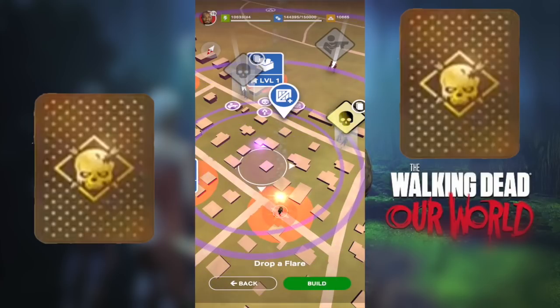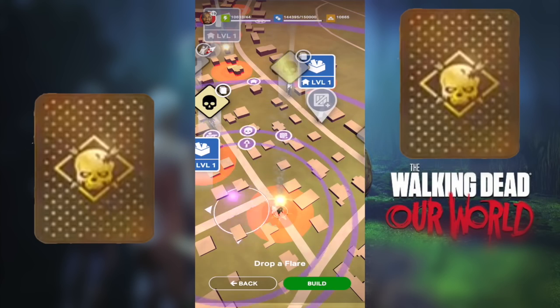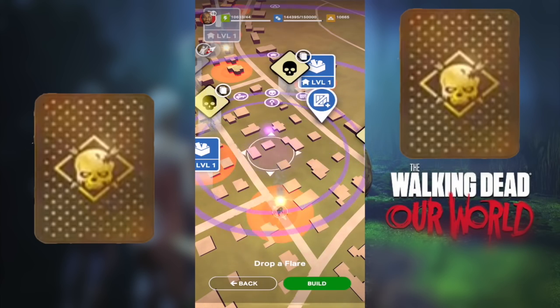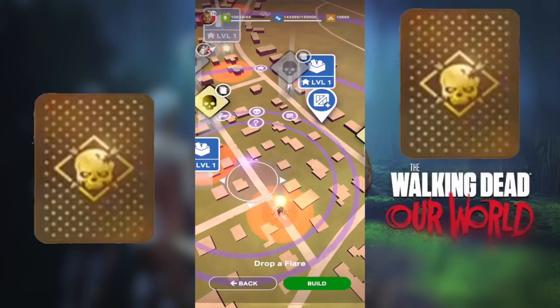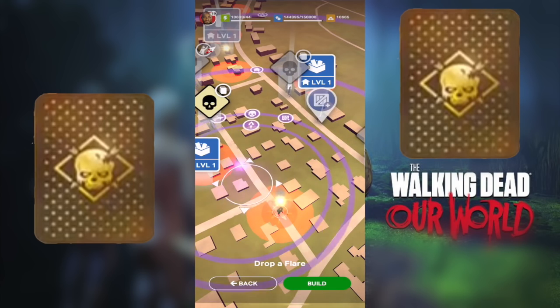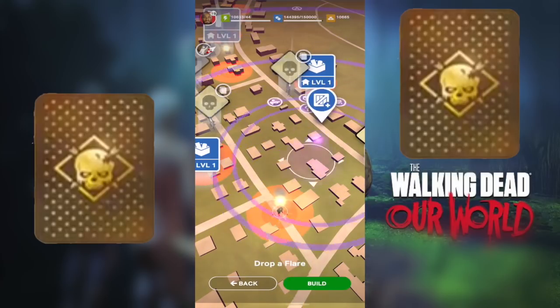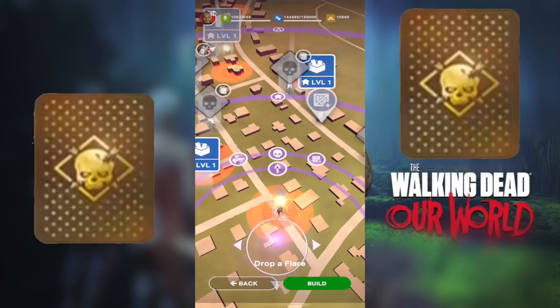The first circle represents the radius of all the baits — could this mean they're planning to reintroduce baits very soon? The second circle is the radius of all the raider battles, encounters, and stashes within that flare radius. The third circle shows all the safe houses around you, and the fourth large circle covers all the infestations that flare is going to reach.